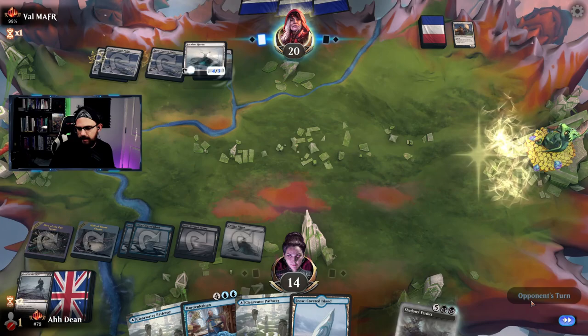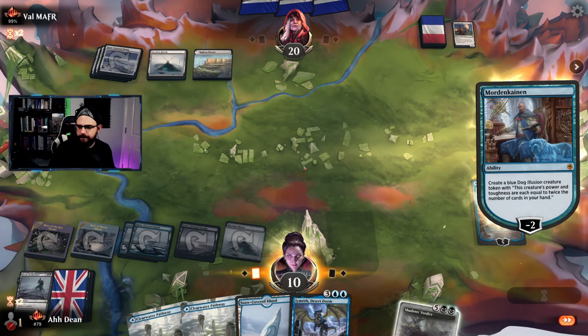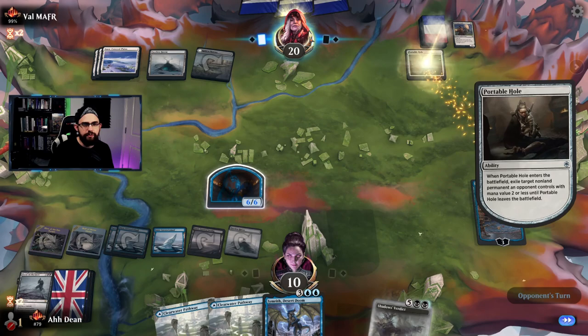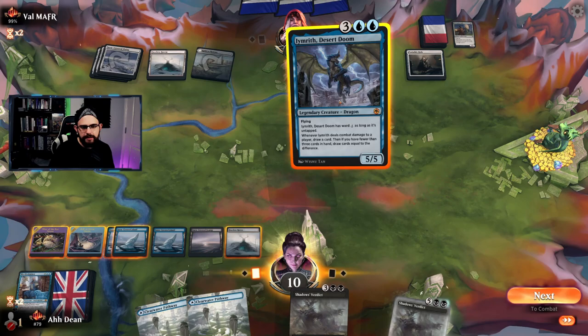A 6/6 dog which blocks the Faceless Haven — opponent could have removal though. Opponent hits the Faceless Haven, attacks, and kills the Mordenkainen. It was good while it lasted. Another Shadow's Verdict drawn. Blue mana — sure, and pass.